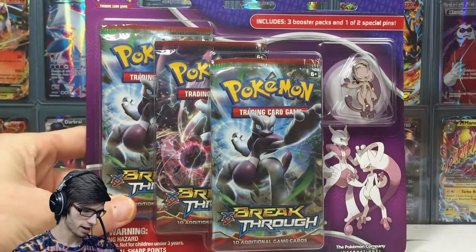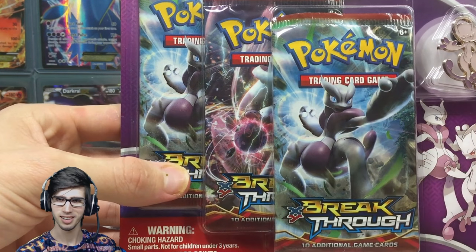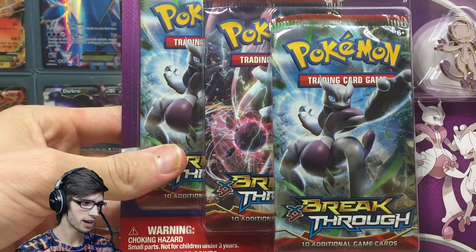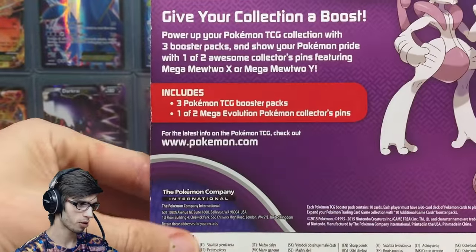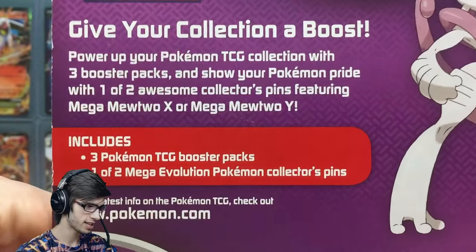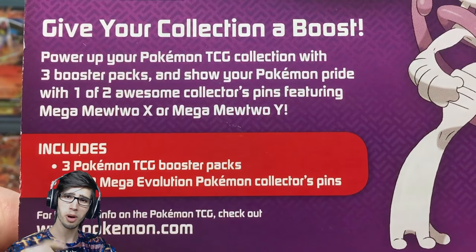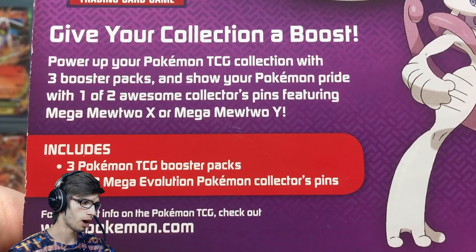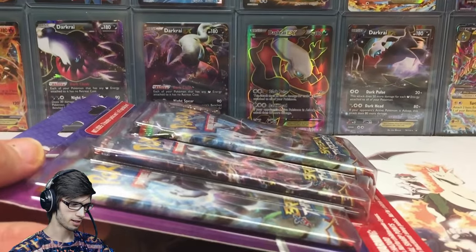We're running this one off the theory that if you buy a blister pack with two of the same pack art, you're almost guaranteed a holo or better pull. That's the goal today — aiming for just one holo or better out of these three packs. We'll also show off the pin. The back of the packaging says: boost your Pokemon TCG collection with three booster packs and show your Pokemon pride with one of two awesome collector pins featuring Mega Mewtwo X or Mega Mewtwo Y.